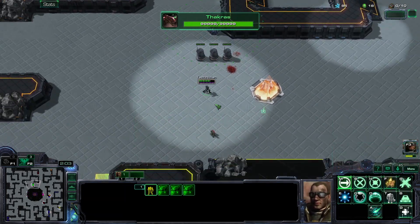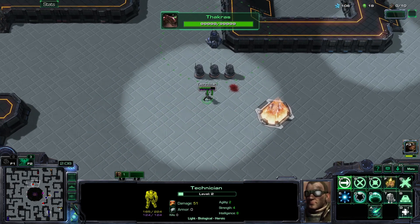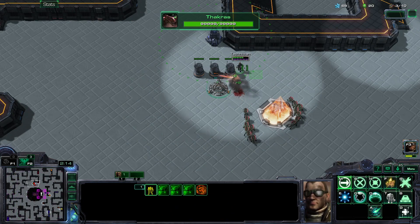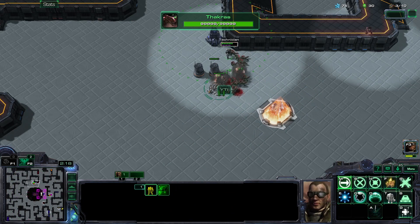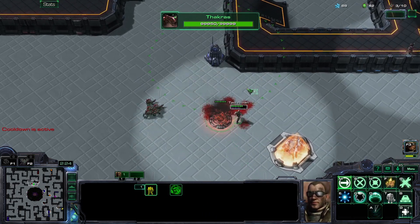Already I have the accelerate, which is really nice. The accelerate means I can destroy any potential Zerglings if Takras gets here and tries to spam them. I'm gonna have to use Q on my flame trap.